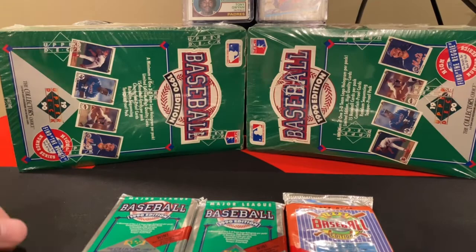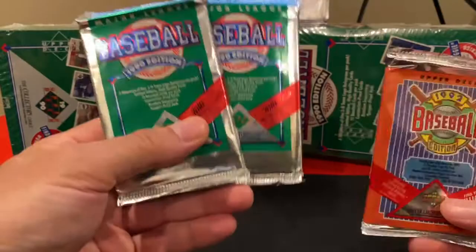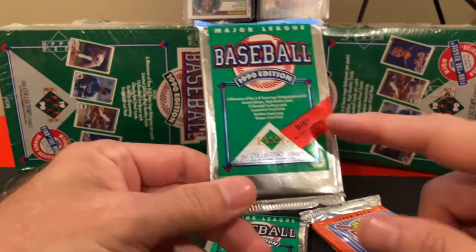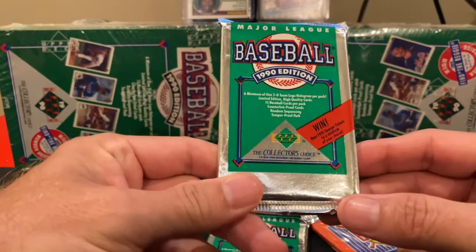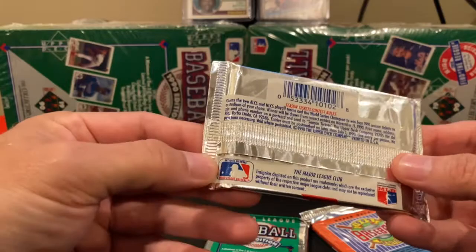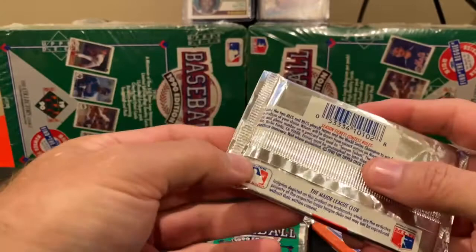Hi all, welcome to Night Rips. We're not going to dive into the Reggie boxes yet, but I did get a few loose packs of Upper Deck — a couple of 1990s and a 1992 — that we're going to open today. These two 1990 packs are actually the low series, not the high series that has the potential Reggie Jackson. In these packs we actually have a chance to win four 1991 season tickets, though that's past July 1st 1990, so we can't get those.